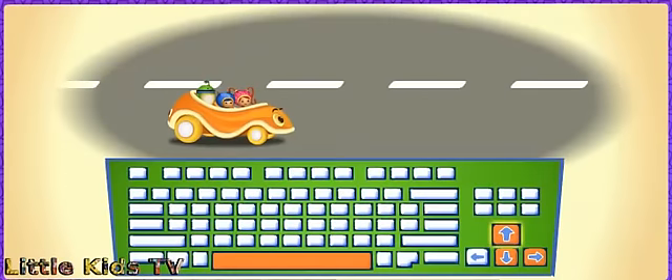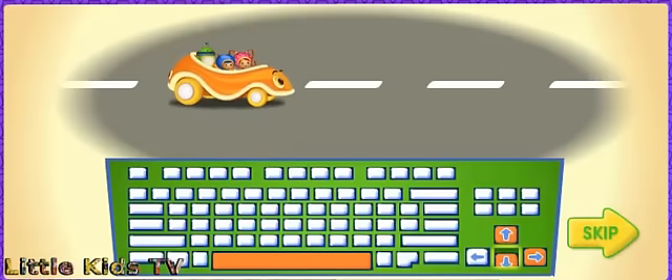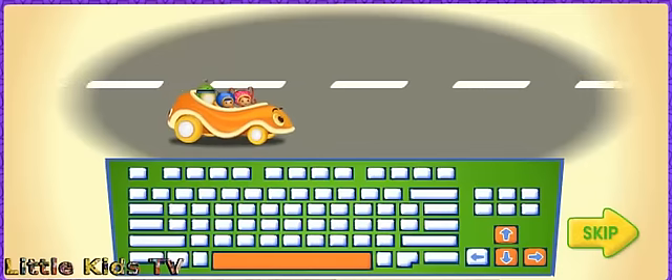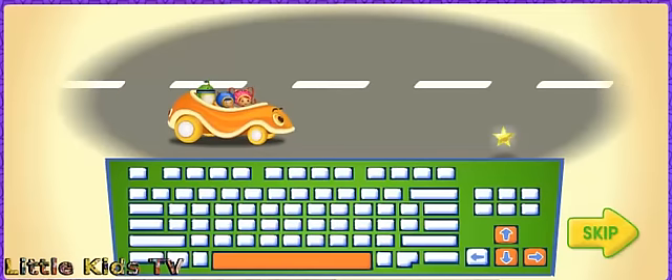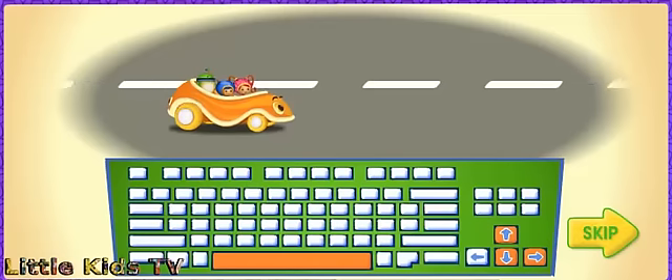Press the up and down arrow keys to move Umicar up and down. Press the right arrow key to make Umicar go faster. Press the space bar to jump over things in our way. Remember to grab as many magic stars as you can! Look for magic shapes to give you super speed power!